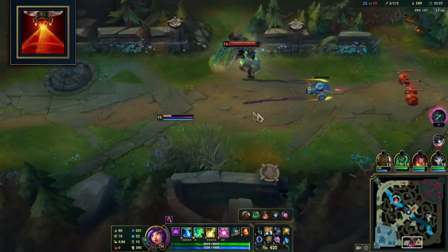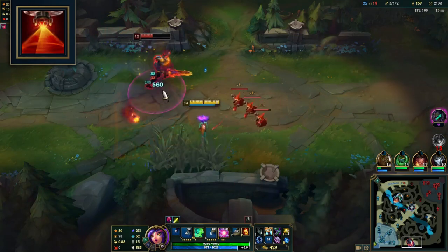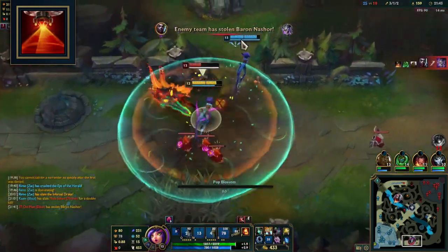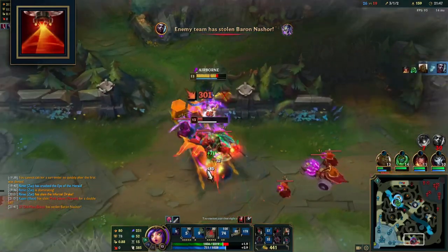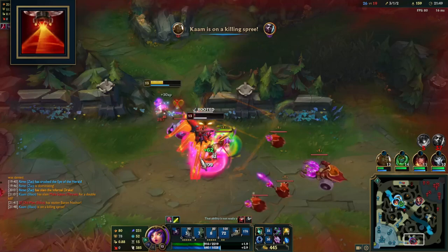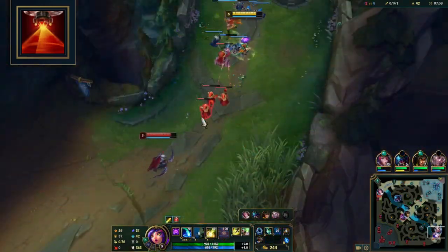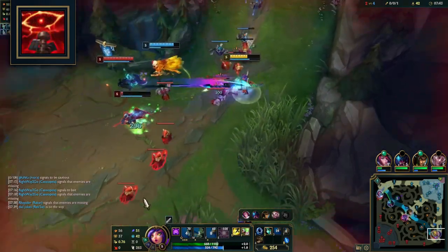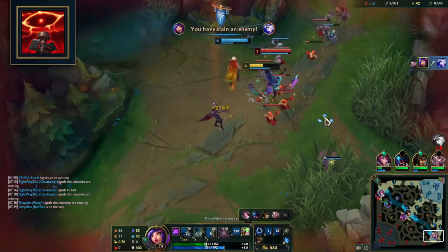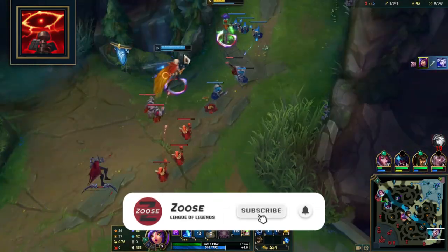Quick vision control item mention: upgrading your trinket to Sweeper will increase your chances to deceive. When enemies lack vision they won't see you transform, so they'll lose track of your allies, making it harder for them to guess which is the real or cloned champion, and increasing your success rate of surprise ultimate combos. Although control wards should always be high priority, Niko's disguise and cloning abilities will make extra use of vision denial.